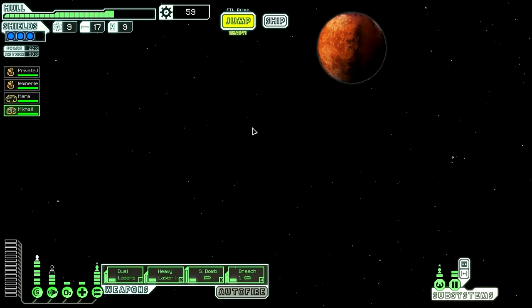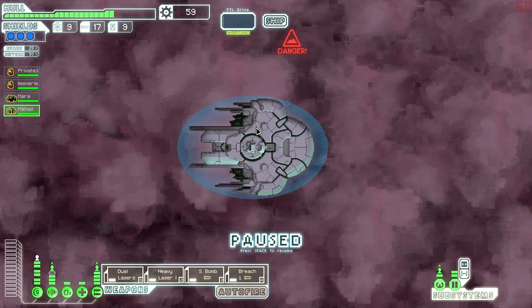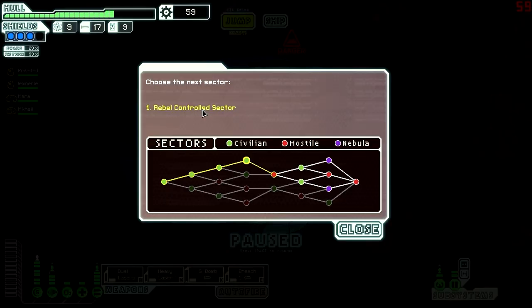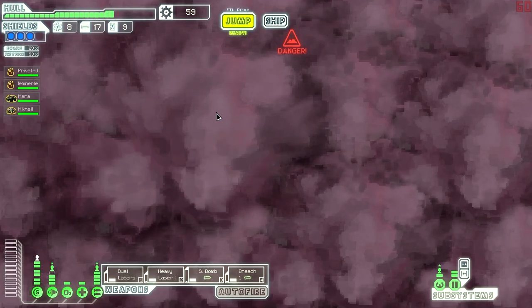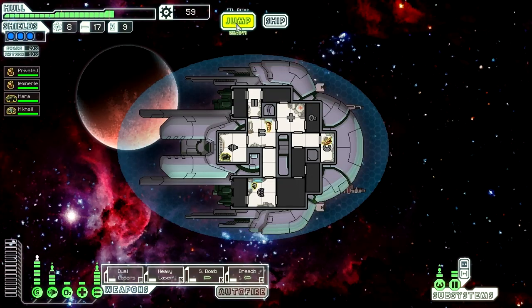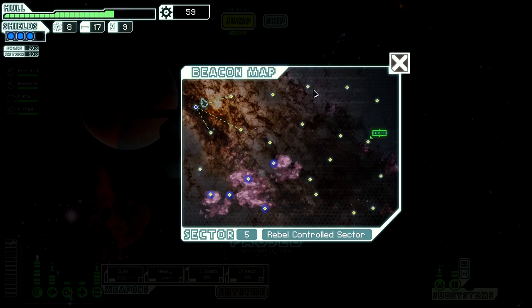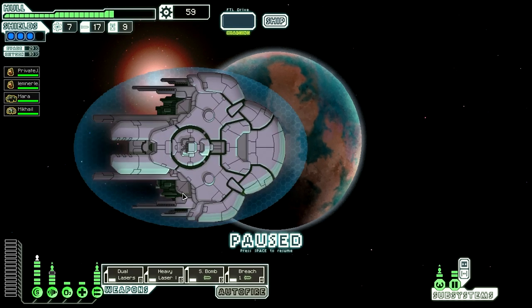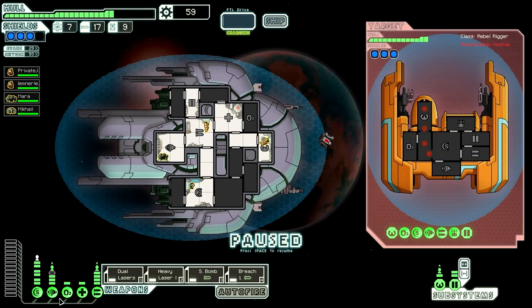Let's keep moving. Get to that exit and see what's next. Nothing at all — we'll go rebel-controlled. Can we get across without going through a nebula? Yes, we can. I'm gonna go south first. And I just noticed I did not have my engines fully powered.